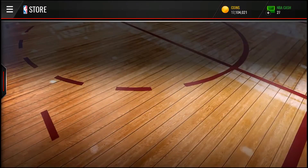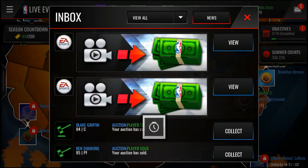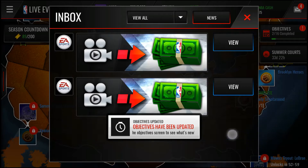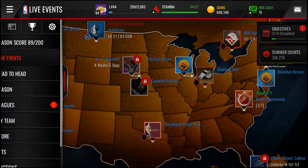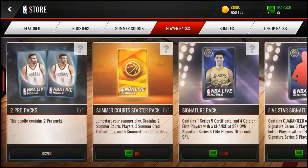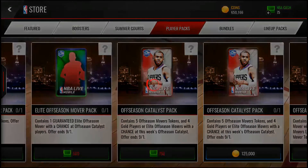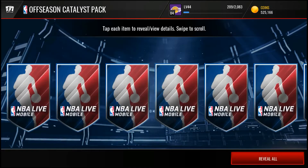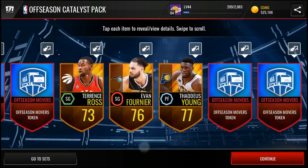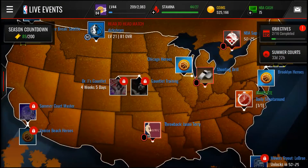Let's move on to the second account. We can collect our coins before we move on — these are all free players and free coins for us. Let's go ahead and open this player pack up. Wow, that was super lame — but we still ended up getting one, which is good.